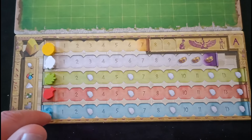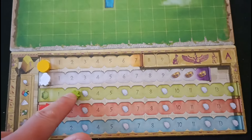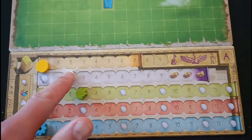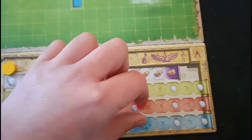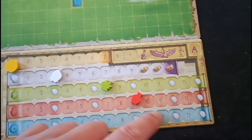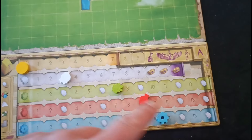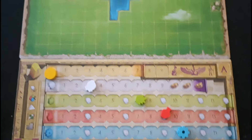You also have these three resource icons where you're trying to push them as far as you can. When you reach the little head symbols, you'll push up your population marker. At the end of the game, your lowest of the three will be additional points. So if I had seven points on my wheat track as the lowest of the three, that would be seven points for me at the end.